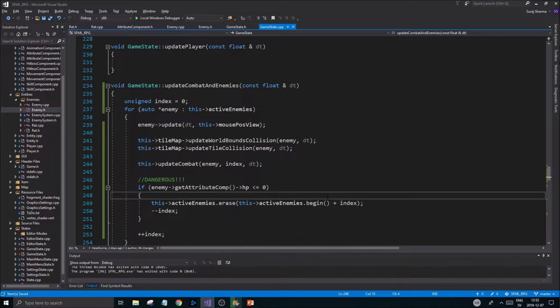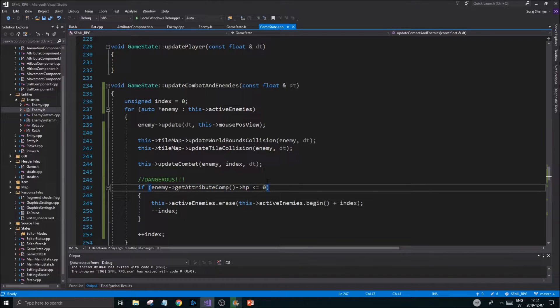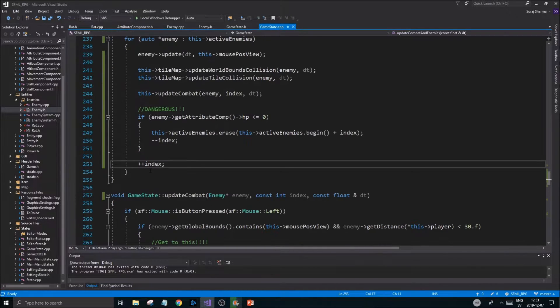If I had my own dynamic array I would do this erase function a lot differently, and I'm not sure if vector does it the way I want. But we'll get to that — maybe we'll make our own little dynamic array just for this kind of stuff. Basically, if the enemy's HP is less than or equal to zero, we'll erase the enemy from the vector array using the iterator begin plus the index. That's how you delete something from a vector, and it compresses everything afterwards.